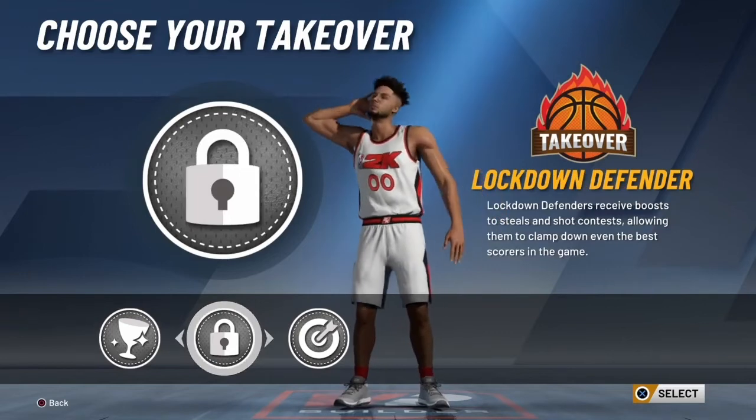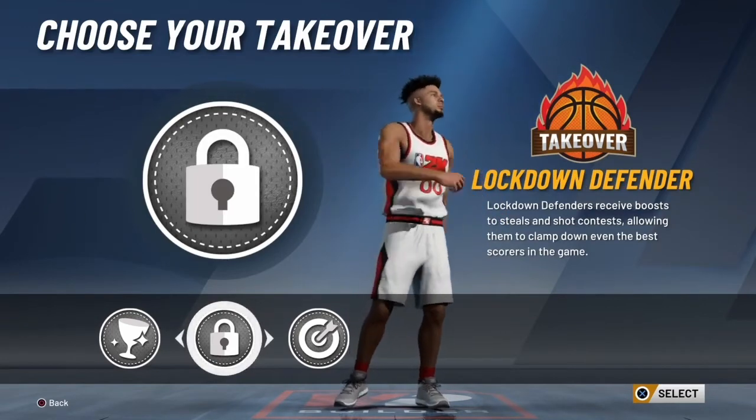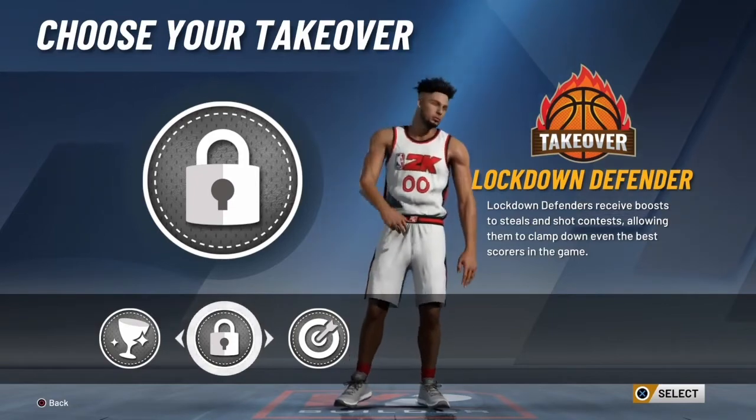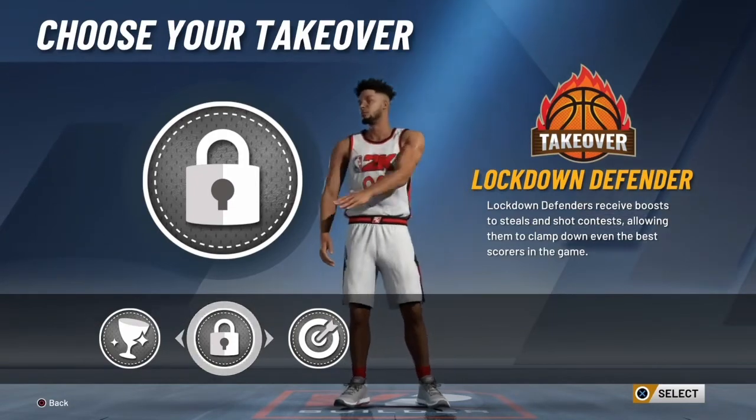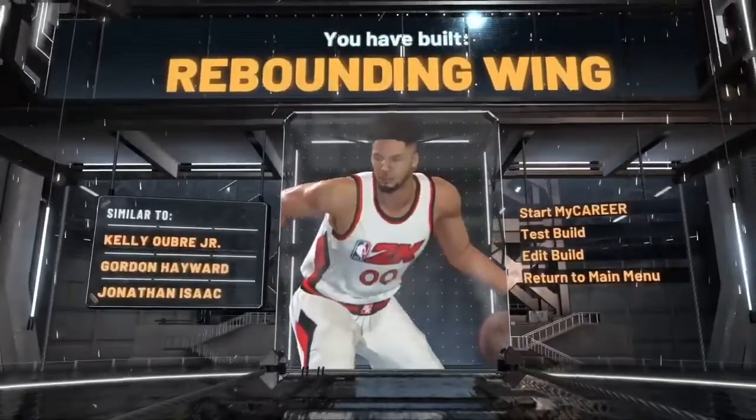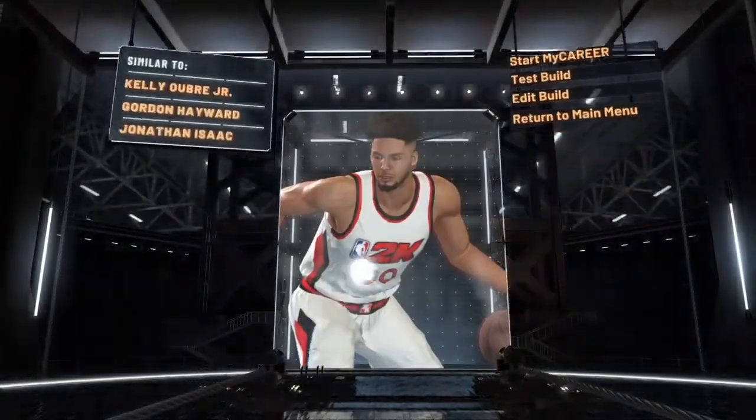I went with lockdown because I want to clamp people up. It gives you additional strength, steals, and shot contests, allowing you to clamp down even the best scorers in the game. I went with lockdown, and you'll get the rebounding wing archetype. So: 6'9" rebounding wing.